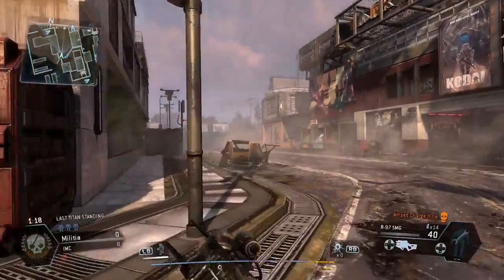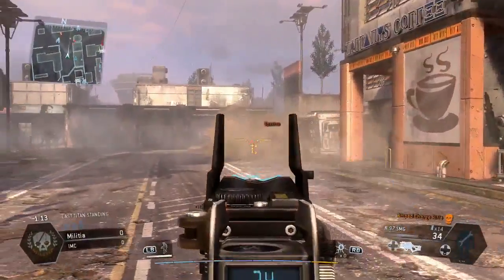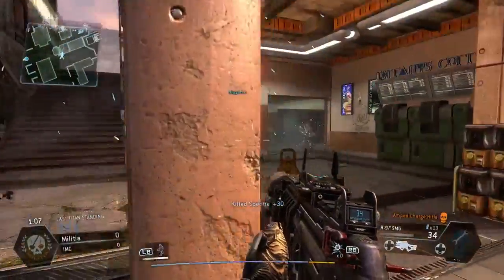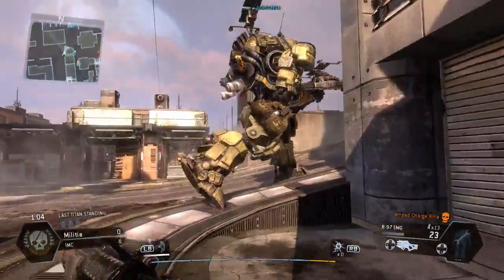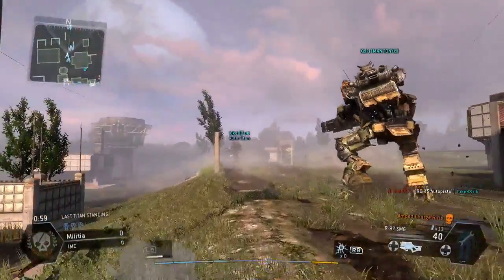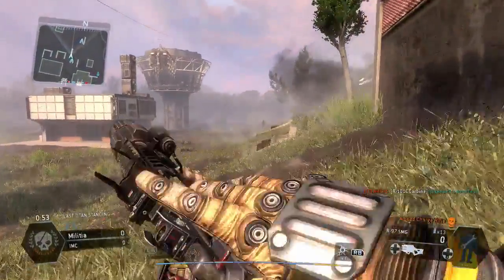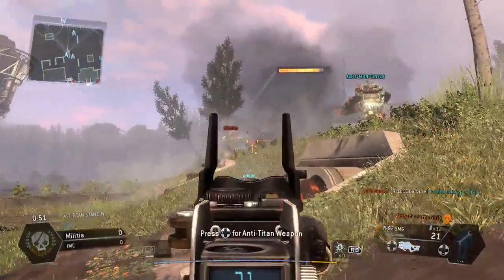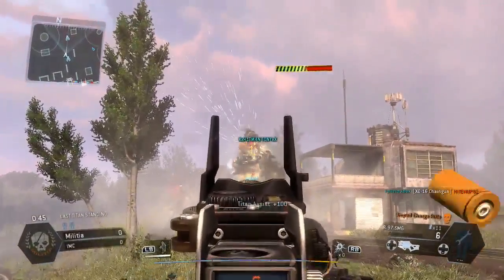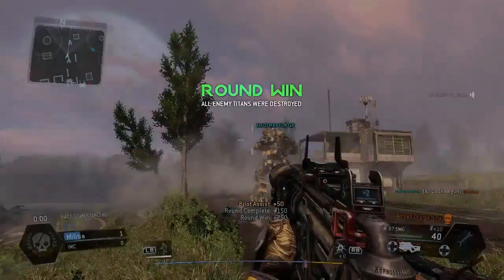This is just the first round. I'm being a scout — playing the game but going for the pilot kills, stopping pilots from rodeoing our titans. You can see this pilot is definitely over here — there we go, and we get the pilot assist on that one. We've got one titan left I believe, and we get another pilot assist. Round one down — it's quite a high-ranked game, full of ranked players.